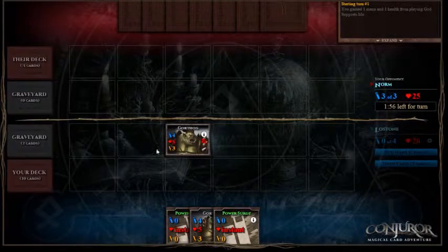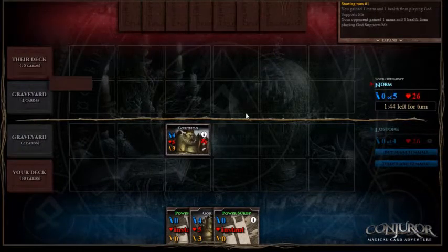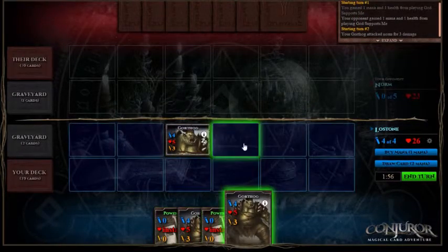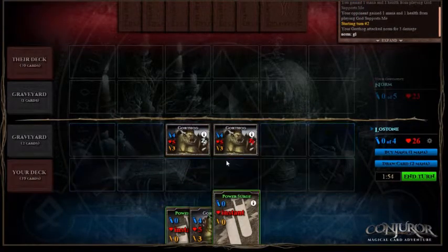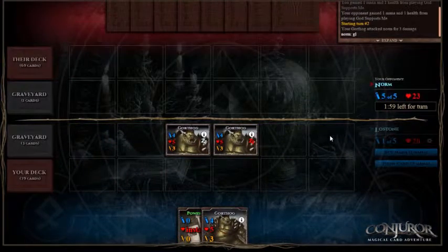As you can see, Gorthog can get played first turn, and he's got the ability to kill the boss rat straight away if they played one. This deck also works quite well against other anti-rat decks, however I'm not sure how well it will work against a conventional deck when it's really built around killing rats.